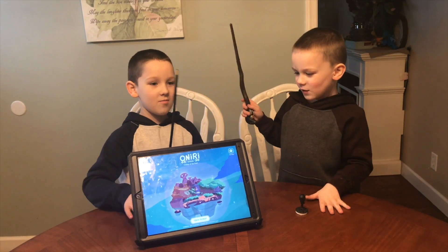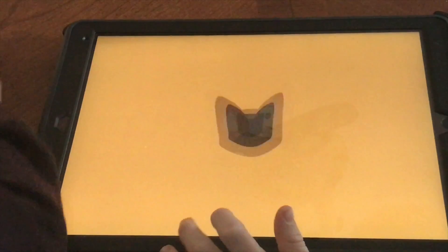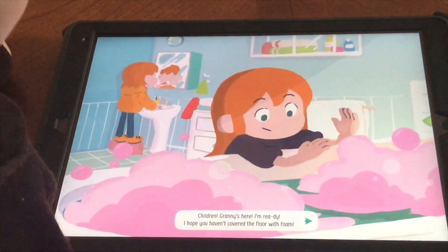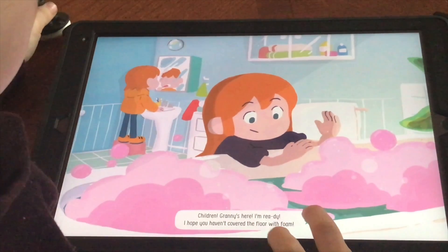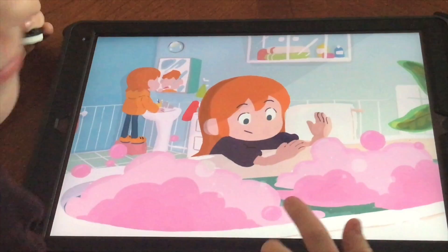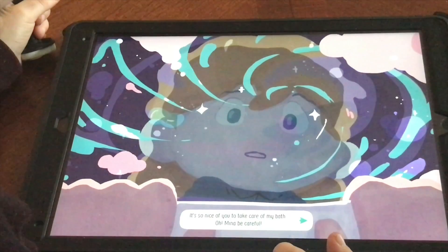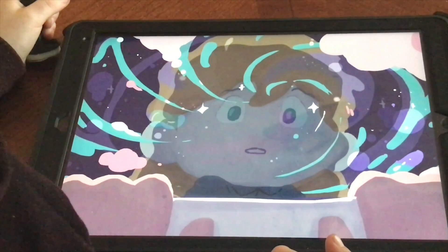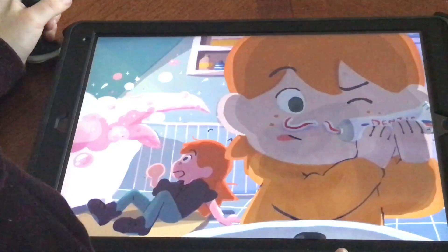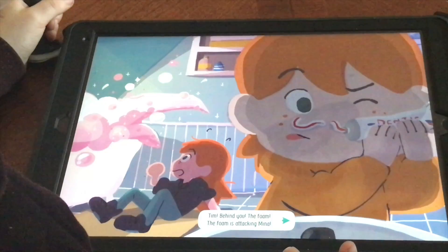Let's get into this game — O'Neary, let's check it out! In the game: 'Children, Granny's here! I'm ready. I hope you haven't covered the floor with foam. It's so nice of you to take care of my bath. Oh Nina, be careful! Tim, behind you — the foam! The foam is attacking Nina!'